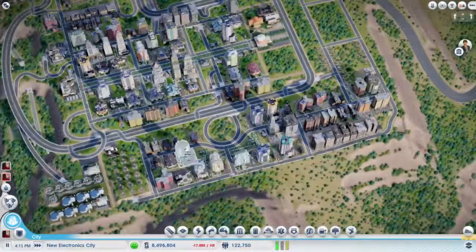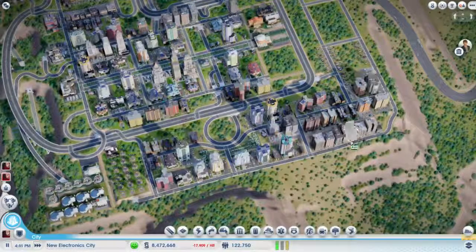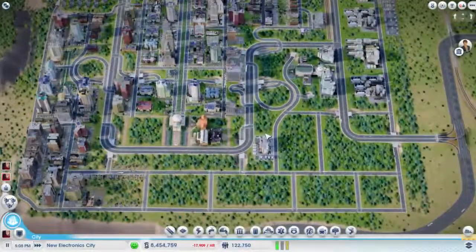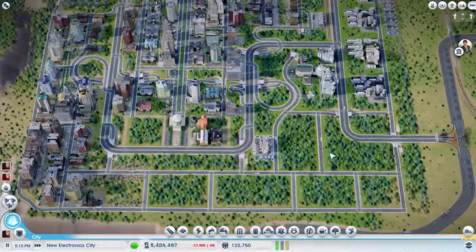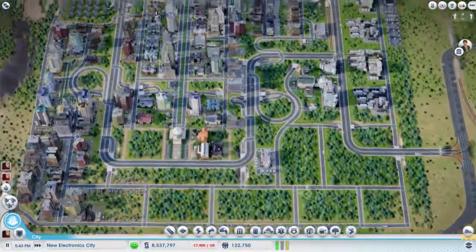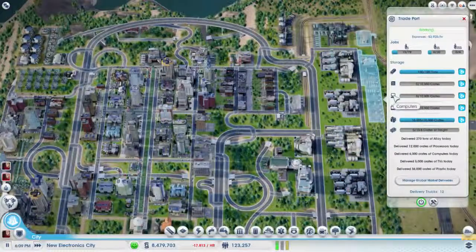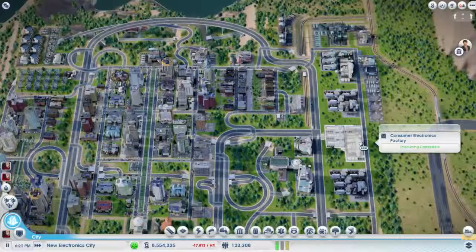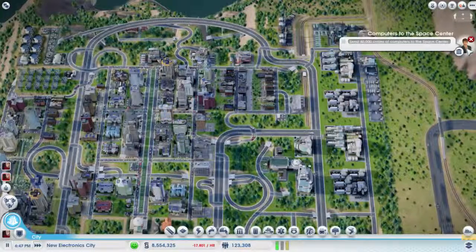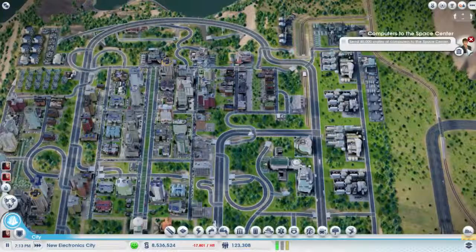Over here there's kind of a nice higher wealth community with low wealth being on like this outer corner of town. I just think it's kind of neat the way the segregation worked out so far. All the computers that we create in a day — there's 6,000 a day — so it would take almost a week of SimCity time.